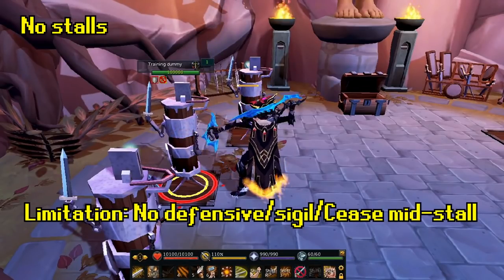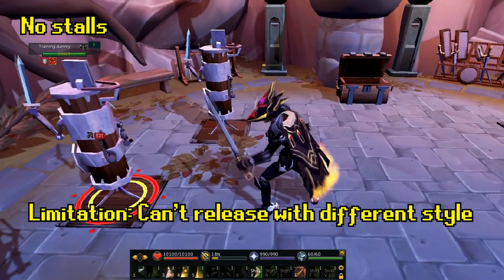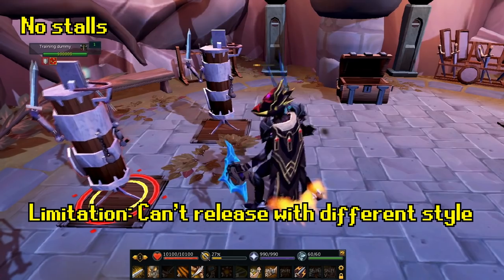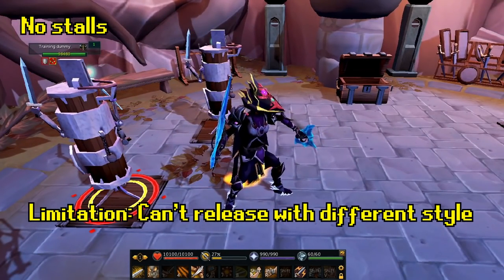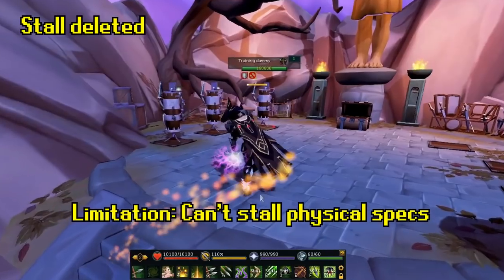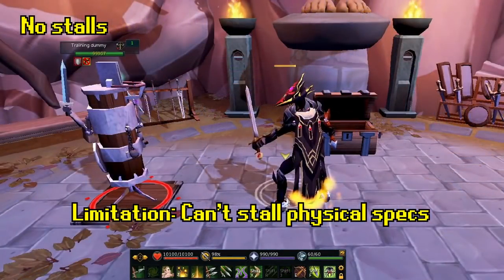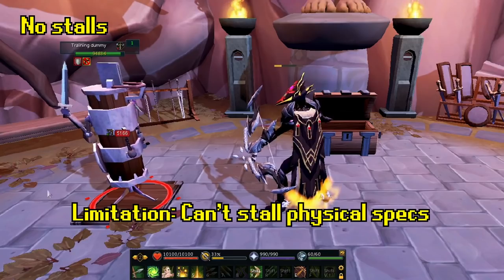Dropping combat also deletes your stalled ability. Another limitation is that you can't release an ability with a completely different combat style — like you can't release Corruption Blast with a melee weapon. Instead, you'll just release it as a generic 20% to 100% ability, and that's pretty weak. And finally, you cannot stall special attacks and release with a different weapon. For example, if you try to stall an SGB special attack and switch to a different weapon, the stall would void itself and not work anymore. You can stall ELF specs and switch to different weapons, however — this just affects physical special attacks.